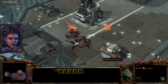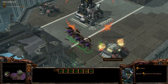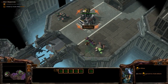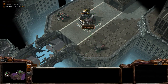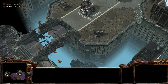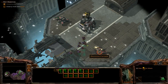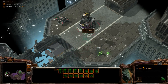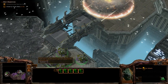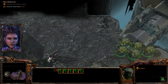Root here and lay waste to the nuclear silo. One silo down. Move forward — we're going after the second.